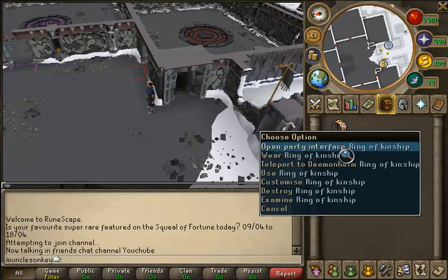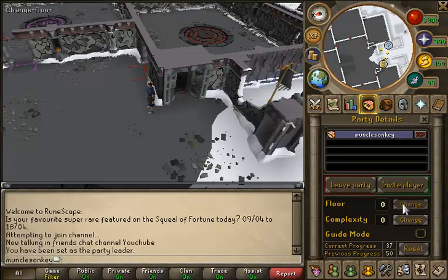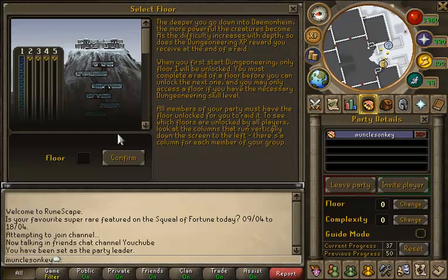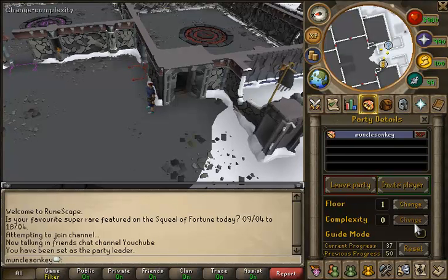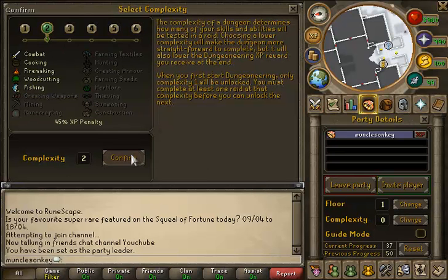Hello everyone, MonklusLunkey here, and what I'm going to be showing you today is how to do C2 fishing. This is the best fishing XP in the game from level 80 to 99. However, if you want to try it before level 80, you can if you're like level 70 or 60 fishing. It would be more efficient just to do fly fishing before then, but if you want to try it out, you'll still get some pretty decent XP.